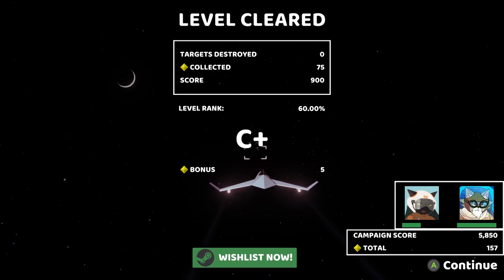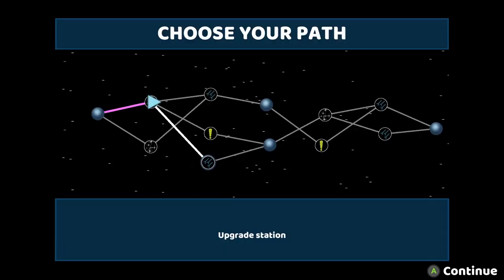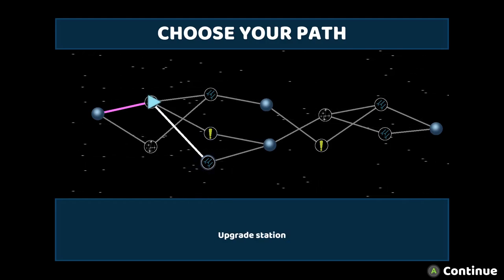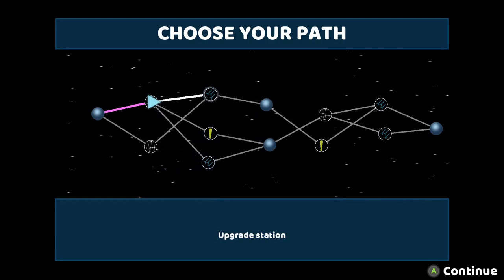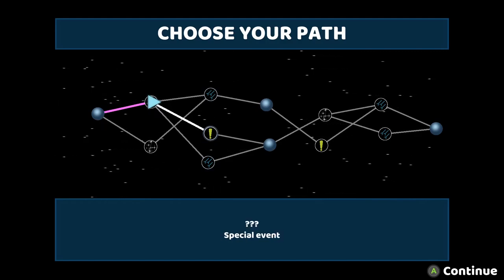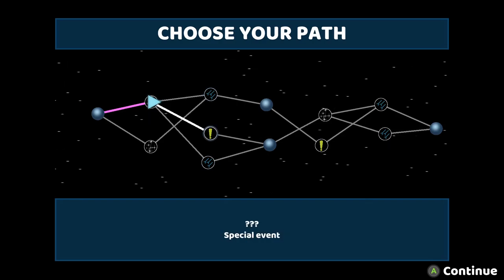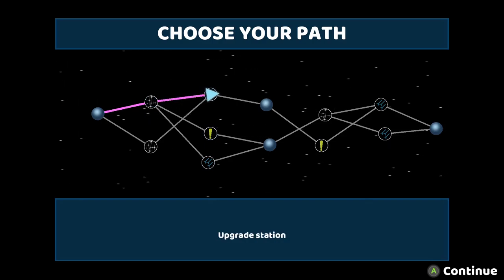C+! Holy shit, that's a passing grade. Now we have a choice — oh, it's an upgrade station! It's not an asteroid field. Let's go for the upgrade station because I've never done that before either.